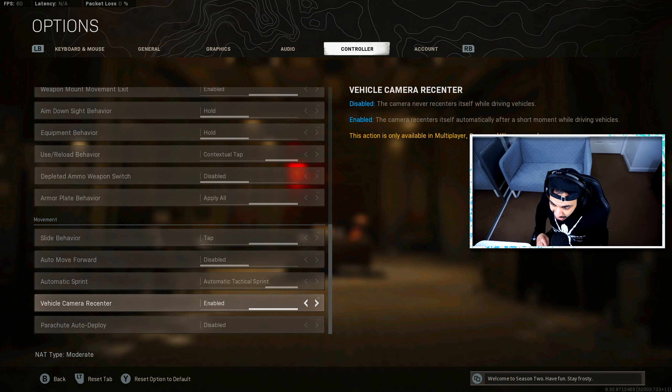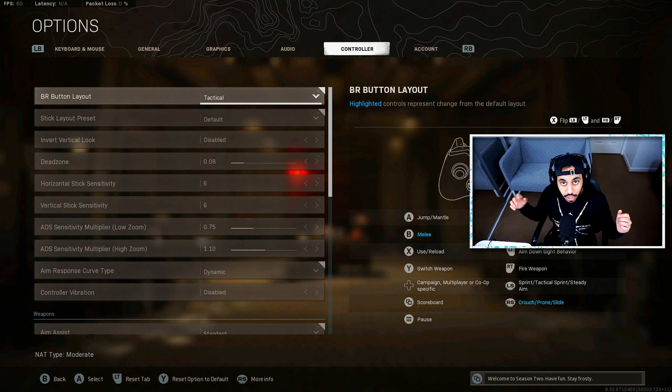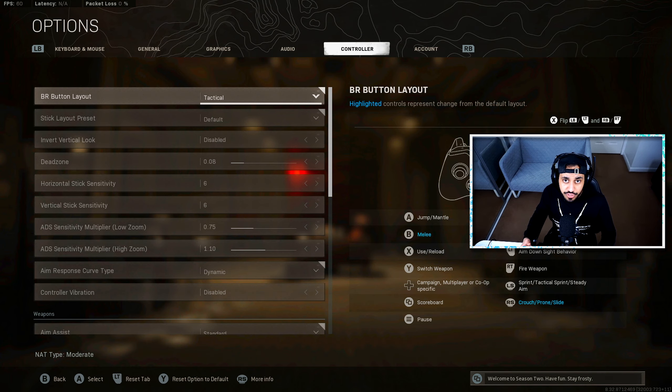Vehicle camera re-center I have set to enabled — I've considered disabling it but can't really get used to that. Auto parachute deploy — make sure this is disabled. You want to pull your parachute as late as possible without hitting the ground, so you land before enemies and can grab loot much quicker. So there we have my best settings for Warzone Season 2. They did add a couple of extra features for graphic settings this season. If you found this video helpful, don't forget to subscribe as we're trying to reach 10,000 subscribers, and click the link in the description to follow us on Twitch. Thank you very much for watching.